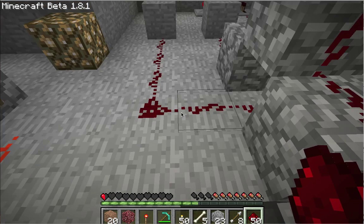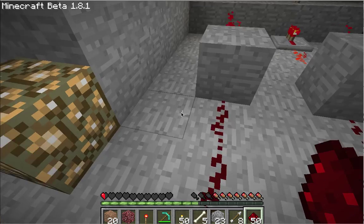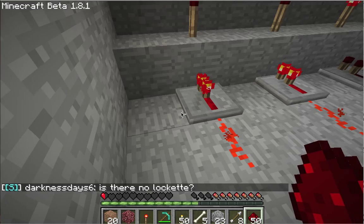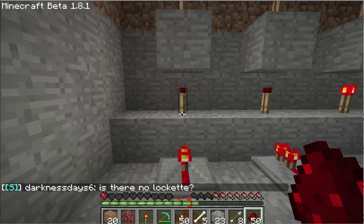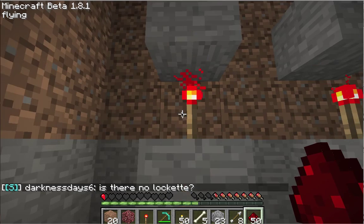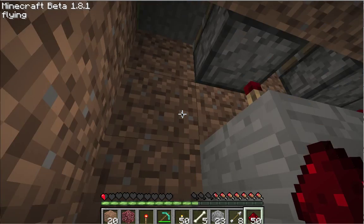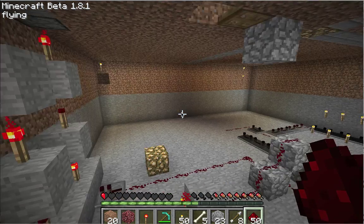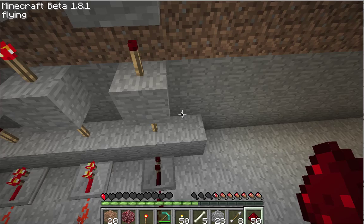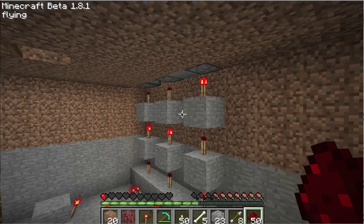What we have here is: once we connect this, the current will come first here to an inverter, which will affect this redstone torch here, causing that to go off. But that will be on, and this will be on, having that go up. And the exact opposite will happen right here — that will be off, that will go on, that will go off, and the green will come down.